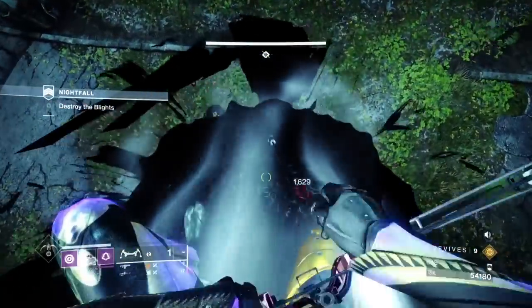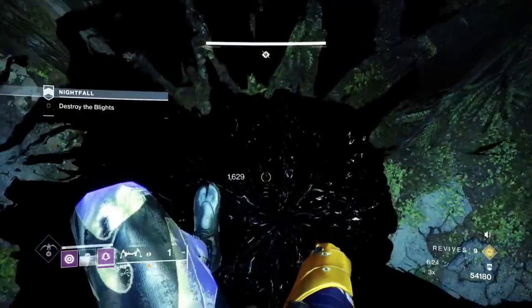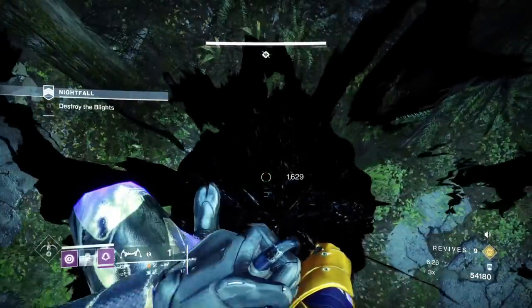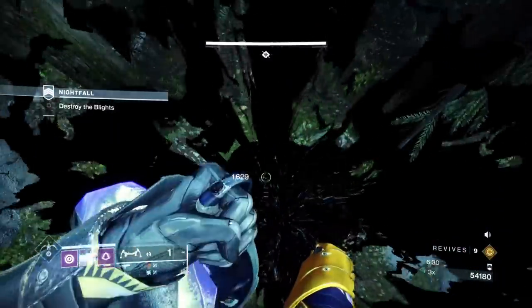We're taking out the remaining blights. As I said earlier, you take them in reverse, which means you don't get any overloads - you just kill all the unstoppables here. There are five unstoppables in total, which is quite a lot.